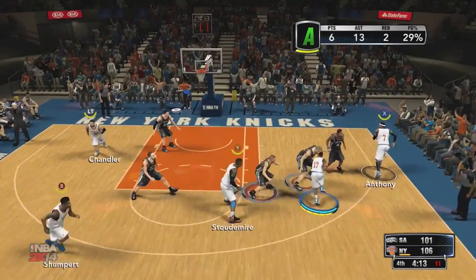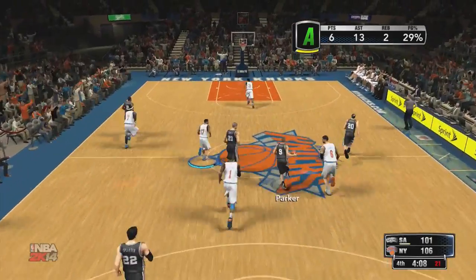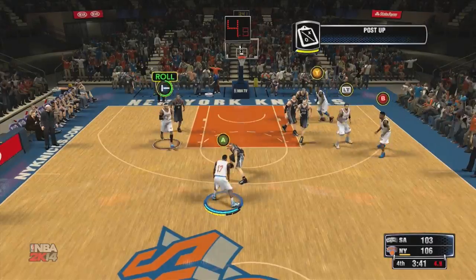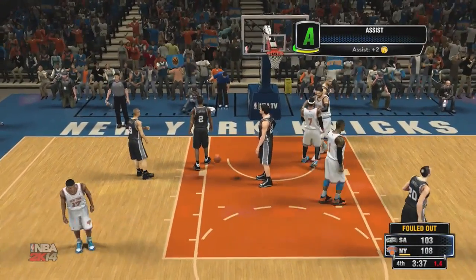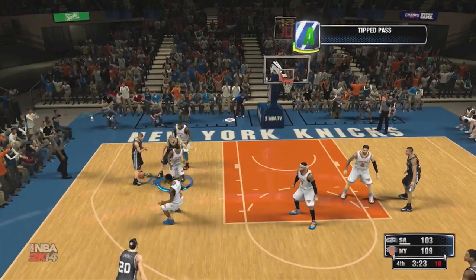My field goal percentage is pretty bad — not having a good shooting game. So I'm going to defer to my teammates. What a beautiful rejection by Tiago Splitter on Amar'e. Tony Parker does a one-man fast break, loses the ball, but Kawhi Leonard picked it up and got it back. On the other end I give it to Carmelo, and Carmelo bangs in the bucket — that fouls out Tiago Splitter and gives us a six-point lead with 3:37 left.